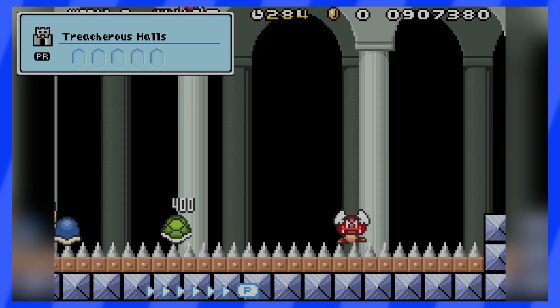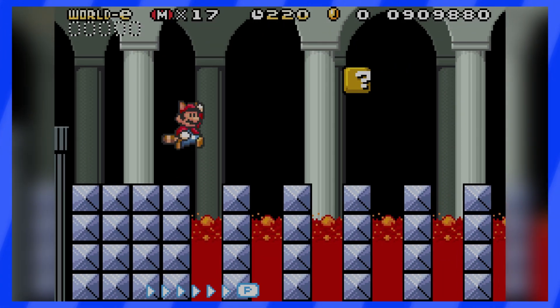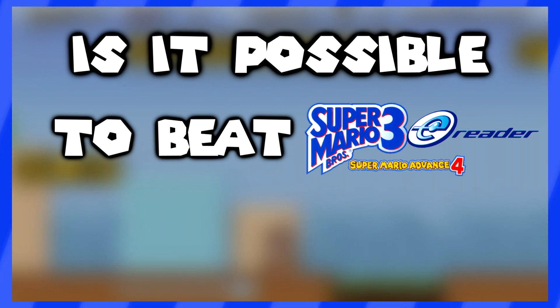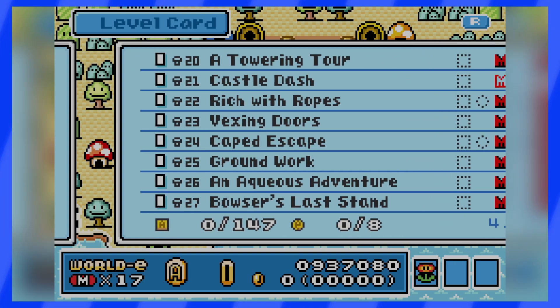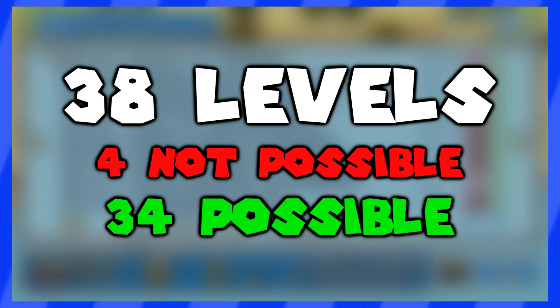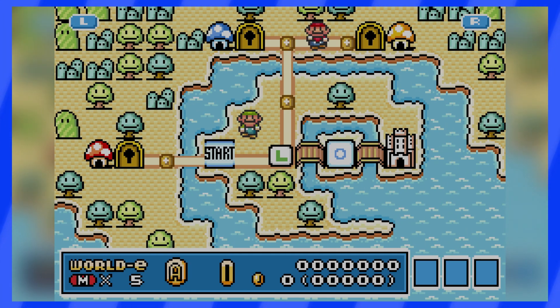PR-3 is actually a very easy level that doesn't feature tons of coins, so we can easily clear this one. So, is it possible to beat the eReader levels in Super Mario Bros. 3 without touching a single coin? Well, sadly, no. Out of the 38 card levels, 4 were actually impossible to clear, but that still leaves 34 that were actually completed, so in my book, this is a win.